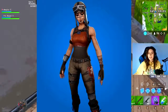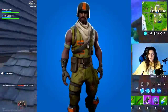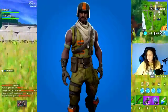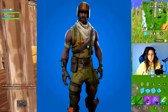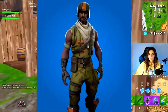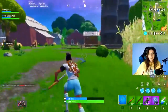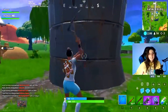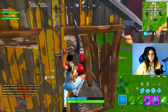Renegade Raider did cost 1,200 V-Bucks as well. The third skin in my top 10 is definitely Aerial Assault Trooper. This skin is super rare — a lot of people didn't buy it back in the day. When you look at these three skins, most people did buy Renegade Raider, but they were all out around the same time. Aerial Assault Trooper came out during Season 1 and was unlocked once you hit level 15. It also cost 1,200 V-Bucks. So those are my top 3 — you could switch the positions, but those skins have to be in your top 3.